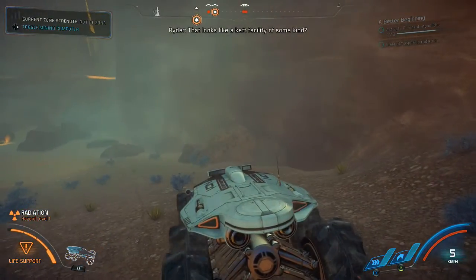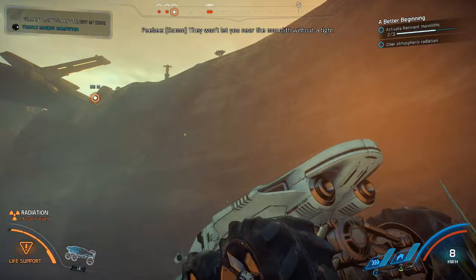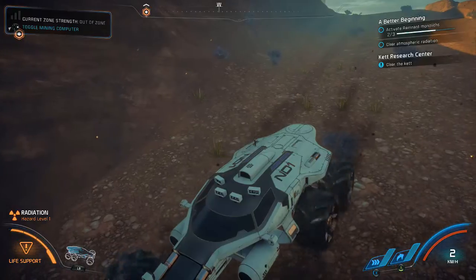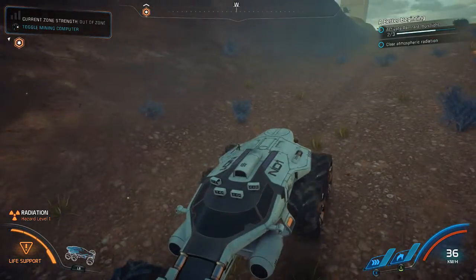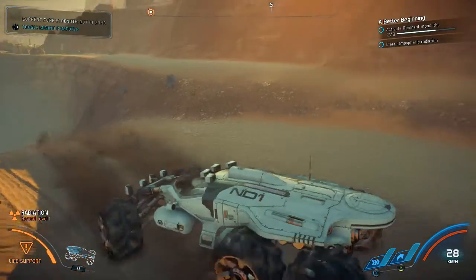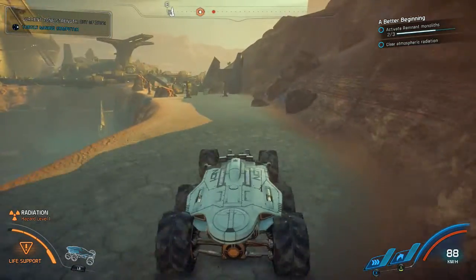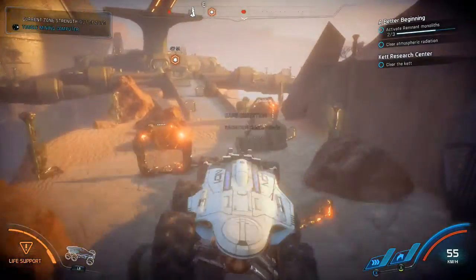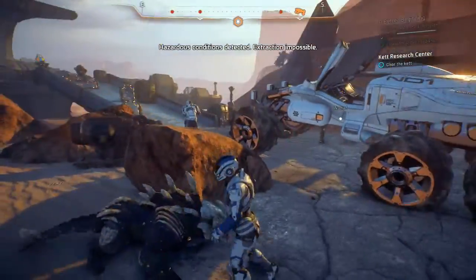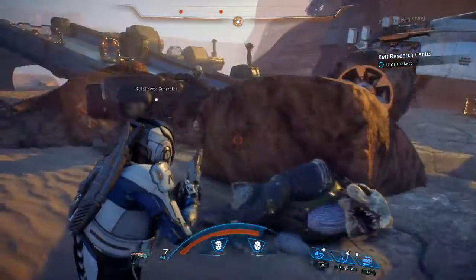Wait a minute, that looks like a Kett facility of some kind. Those assholes took over my best research site — they won't let you near the monolith without a fight. Oh wait, we're going the wrong way. It was called a monolith. We have backup! Shit. Walked right into that one.